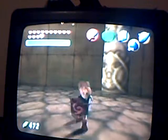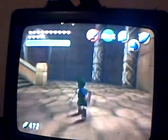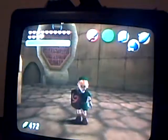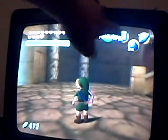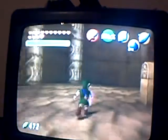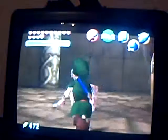Okay, so today — I'm the Master X — I'm gonna try to do the bomb backflip. What you need for this is you need to be little, you need to be in the Desert Colossus, you need Nayru's Love, which is this over here, and your bombs. Of course, you have to be little, and you must have a double shield.